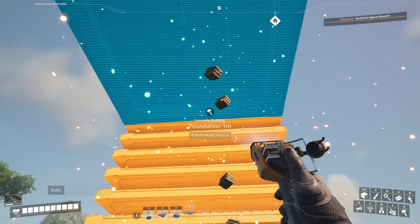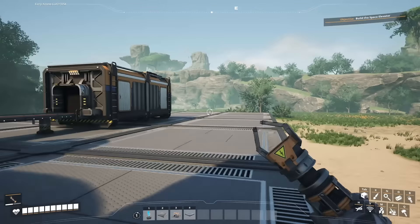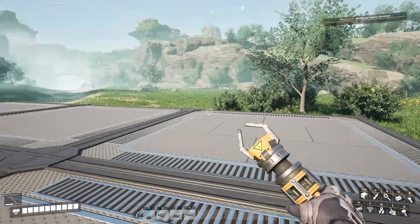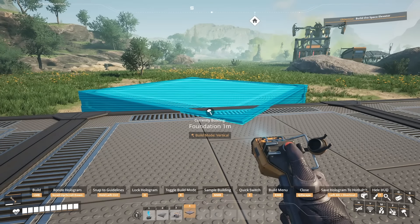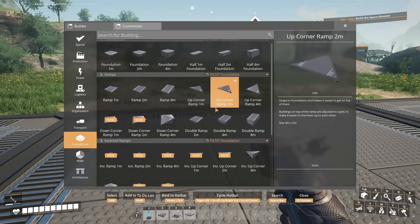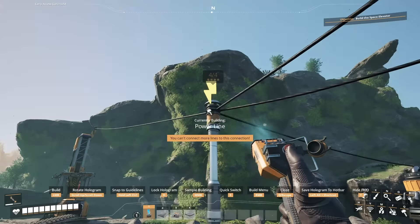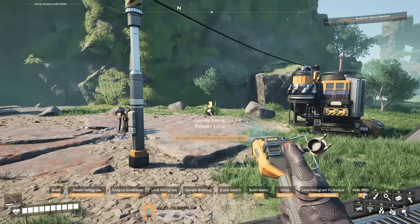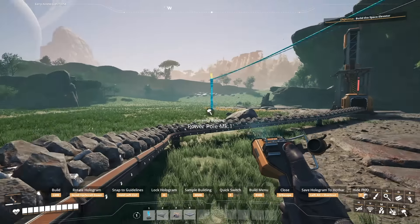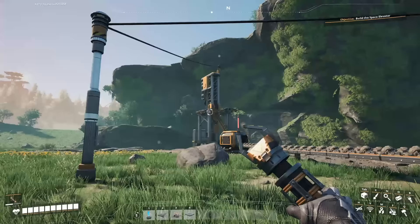You can change the build mode for various items by holding down R. For foundations you can build vertical or zoop — zoop is the horizontal version. In default mode you build one at a time, but in zoop mode you can build 10 foundations out at once. Tap R again and you go vertical. There are also different build modes for pipes where you can go horizontal, vertical, or straight line. Always check the orange text under the current building item and test the different build modes.